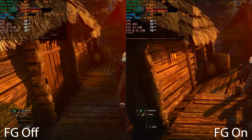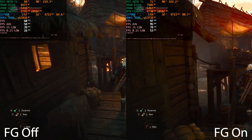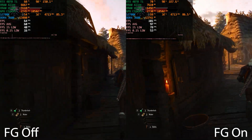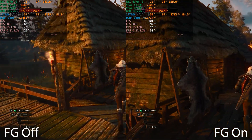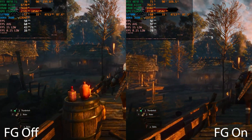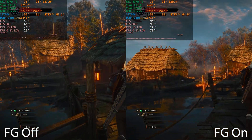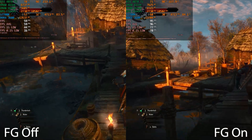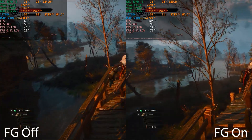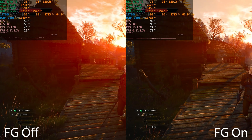Next up is The Witcher 3. This game struggles to hit 60 frames per second on an RTX 4070 Ti with ray tracing enabled — even DLSS quality doesn't really help. You can see we're getting 60 FPS on the left, but 100 FPS on the right with frame generation enabled. Side by side, see if you can spot the differences. If during normal gameplay you really can't spot the difference, I'm not sure why you wouldn't enable it if you have the option.